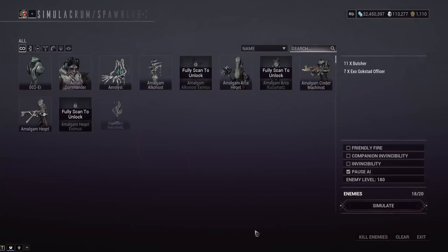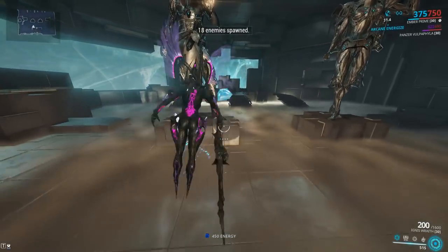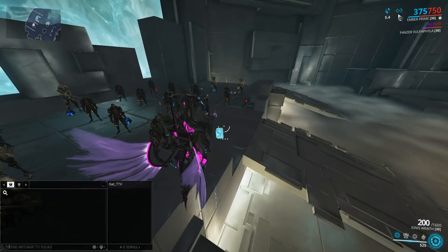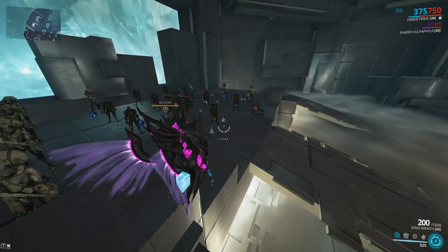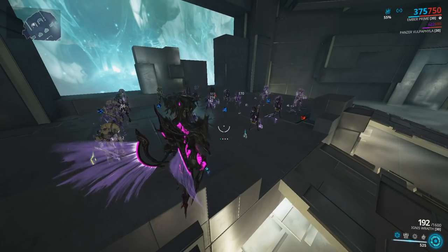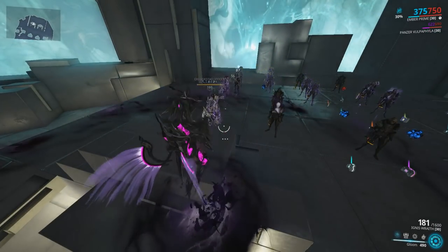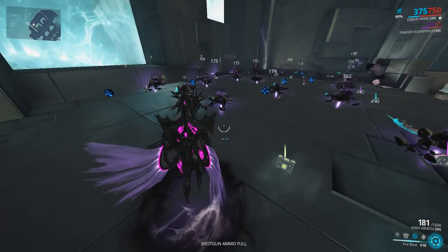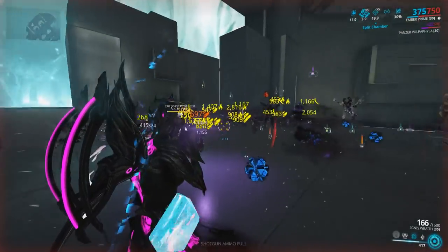Let's show it in the simulacrum with the Ember setup. Make sure you pick up energy orbs — Energy Conversion triggers 50% power strength, shown by the blue orb floating around the character. Catch a bunch of enemies on fire for about 50 extra power strength; at max stacks that's when you want to cast Gloom for really high power strength. Try not to kill all the enemies first. Once Gloom is cast, enemies are heavily slowed — using the Fire Blast knockdown ability keeps them stun-locked long enough to kill them before they get back up.